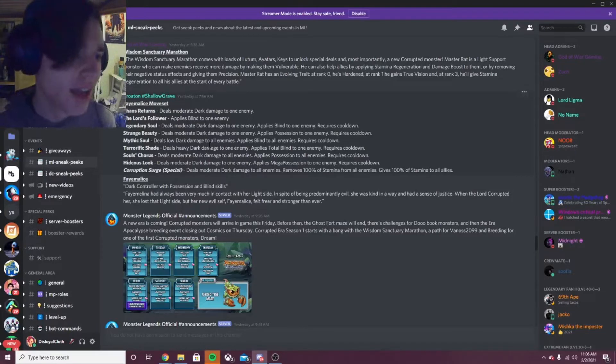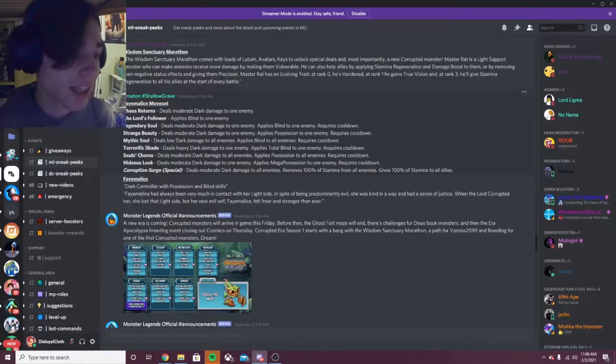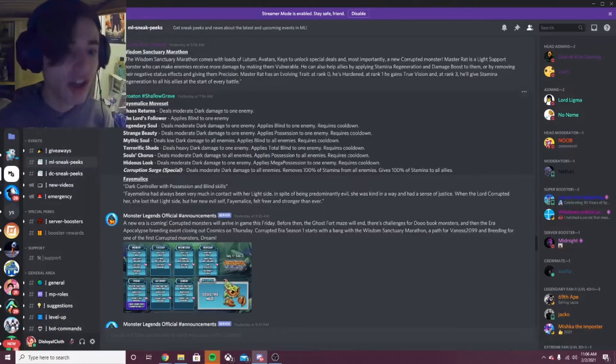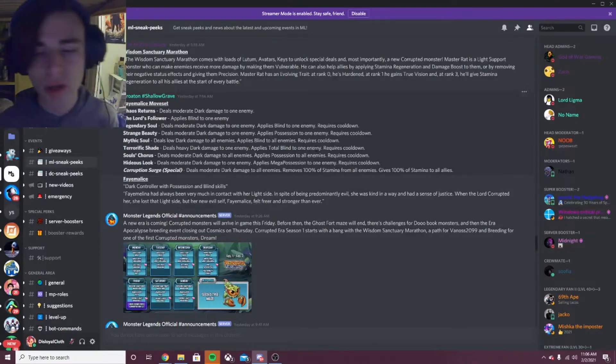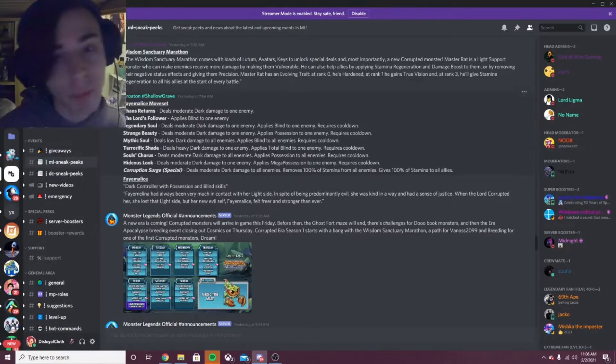So this monster is actually Deny, as we can tell from its moves so far. The next move is Terrific Shade — deals heavy dark damage to one enemy, applies total blind to one enemy. That's a pretty good move; total blind is good. The next move is Soul's Core — deals moderate dark damage to all enemies, applies possession to all enemies. That is amazing; applying possession to all enemies is super duper good, so definitely run that move. And then Hideous Soul deals moderate dark damage, applies mega possession to one enemy. That's really good too — applying mega possession is even better than possession, so I'd definitely run that.